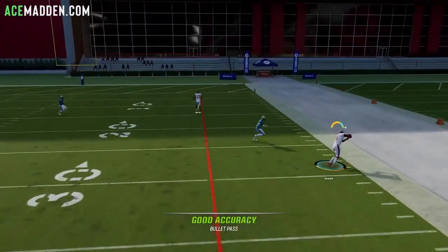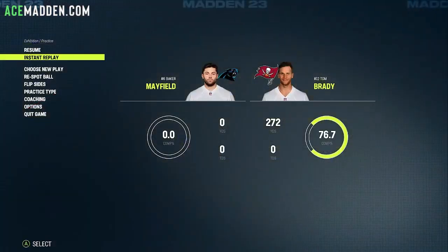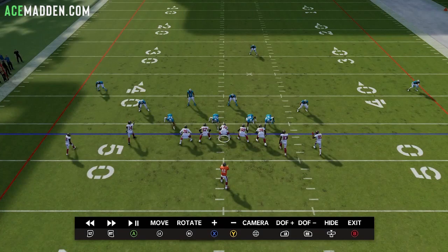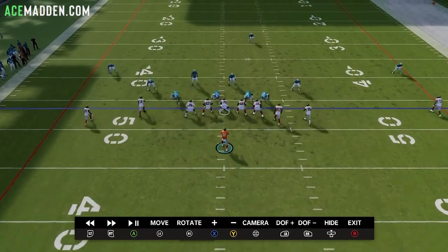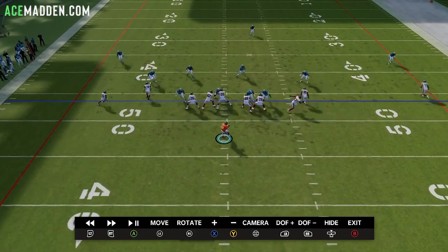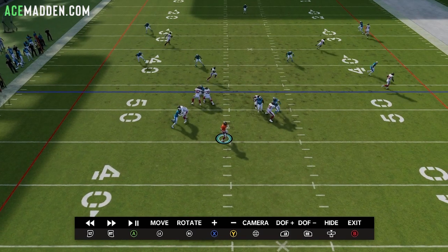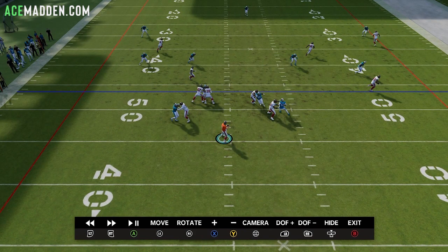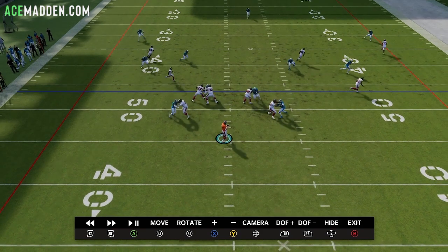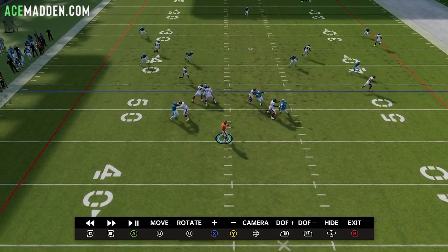Let's go to instant replay to show a good example of what's going on here against zone coverage. You can throw to the tight end immediately — he's kind of covered but not really, you could pick up a few yards. If the user shoots out to the tight end and over-commits, that leaves a hole in the middle for the drag, and you can also throw the angled post. Pretty much everything except the streak is open — the flat, corner route, drag, and angled post.